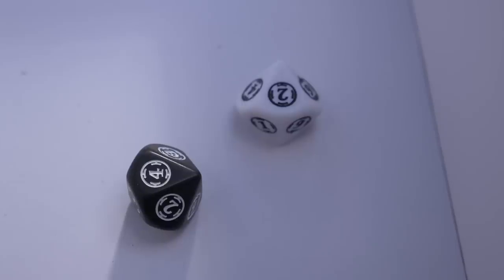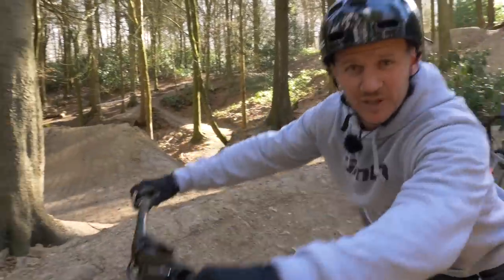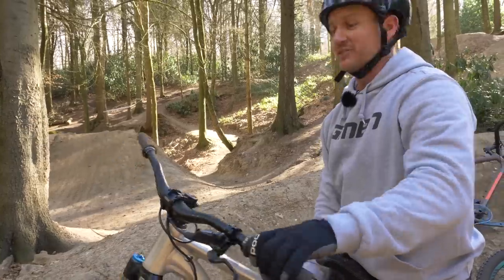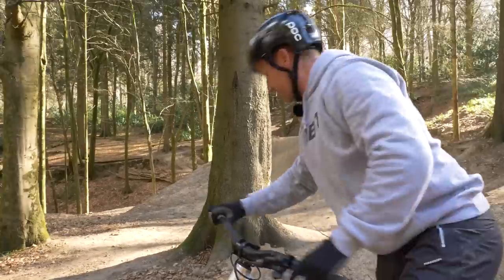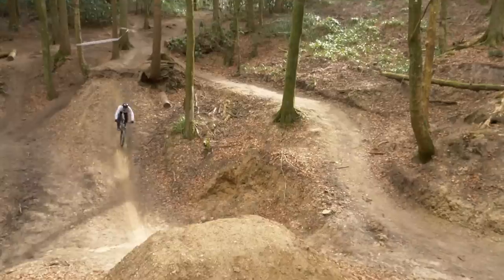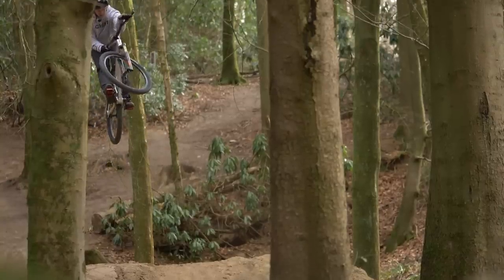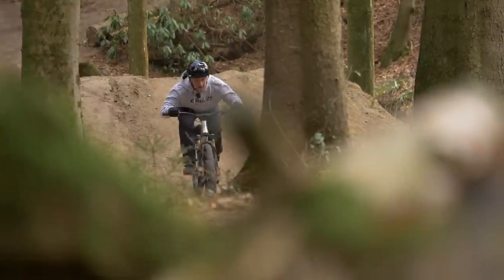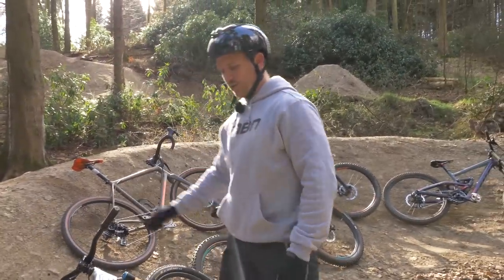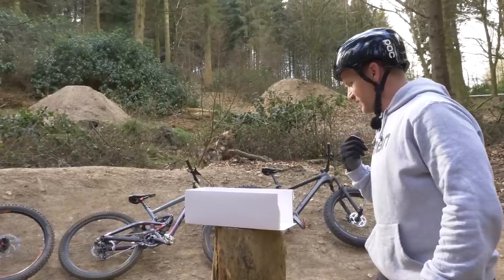It's the slopestyle bike again and number two — it's the bar spin. If you don't know what it is: that is the bar spin — hopefully I catch it. Let's go. All right, so I've done two tricks now. You would think it's all planned, but it's not — I'm using the dice, as you've seen. What brings the next bike?